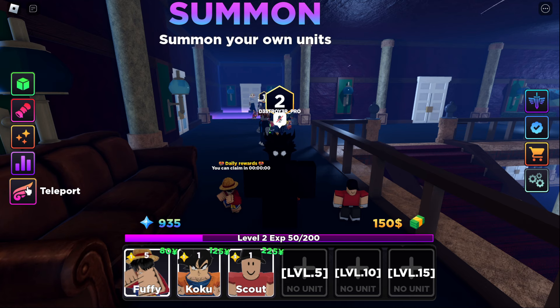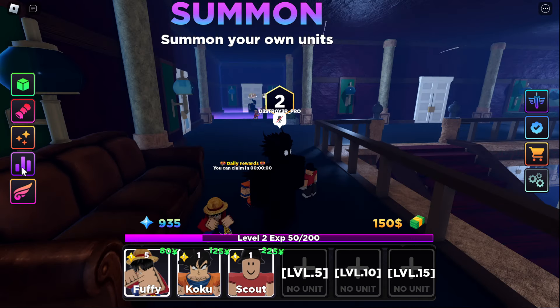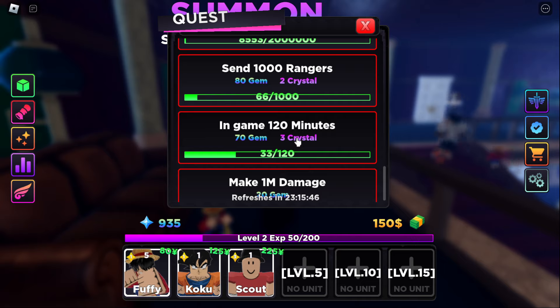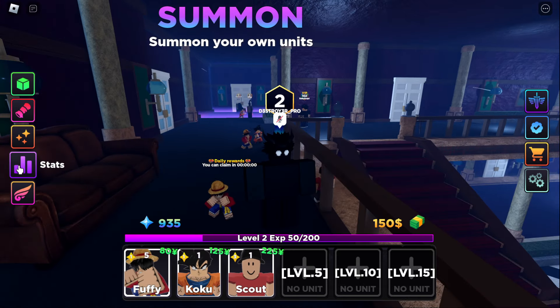Next is teleport, which lets you go to the play room, AFK world, or summons. The AFK world is efficient but I don't recommend it when you're just starting out. Get a decent build first, then you can go to the AFK world and complete quests. Some quests take around 180 minutes to get 90 gems, but if you AFK overnight you can easily get all those quests done.